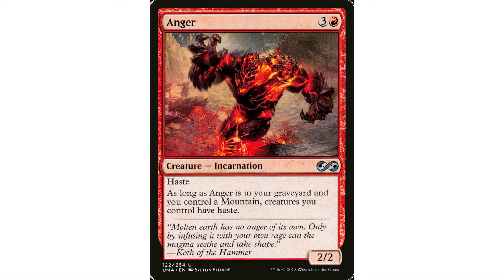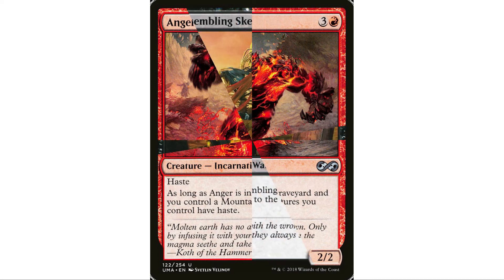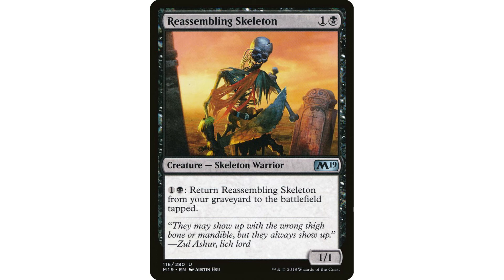We can sacrifice Anger to put it in our graveyard, and don't forget Keskit's ability puts one card in your graveyard — so we can chuck Anger directly there. Reassembling Skeleton is a no-brainer in any aristocrats deck, but especially here because we're looking at the top three cards and can put Reassembling Skeleton in the graveyard, then immediately return it to play.